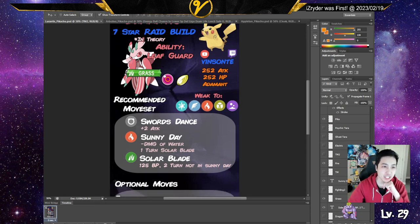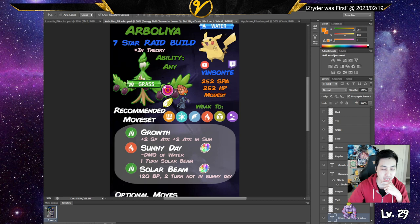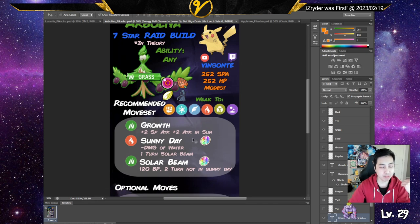The second build is Arboliva, and this one I have Covert Cloak so you don't get paralysis. The Petaya Berry — I think that's how you pronounce it — increases your Special Attack by one stage if you're below 25% HP, so that's the option there. EVs are obviously HP and Special Attack.